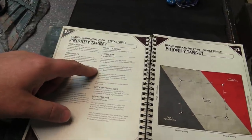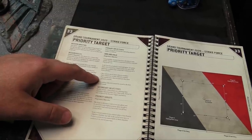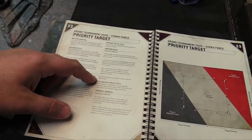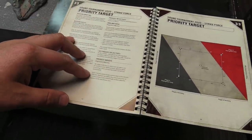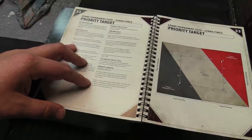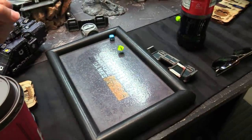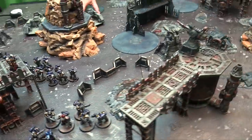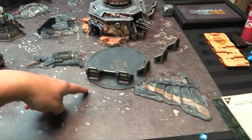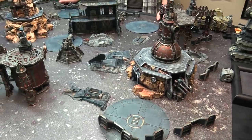Progressive scoring: at the end of each player's command phase, score five VPs each for controlling one or more objectives, two or more, and more than your opponent — but the primary objective can't be scored turn one. The secondary is Priority Targets: score three VPs if you control either priority objective at end of your turn, or five VPs if you control both. We rolled for deployment zones — I got a five to three so I chose my zone. I placed one objective, Owen placed two, and I placed the last one in the open six inches from its starting point.